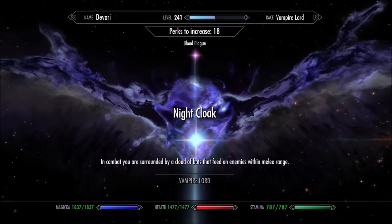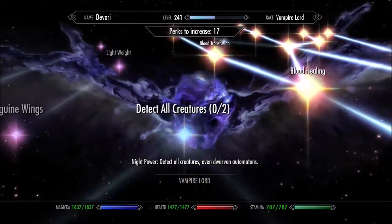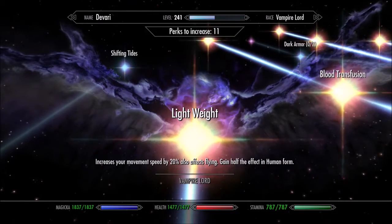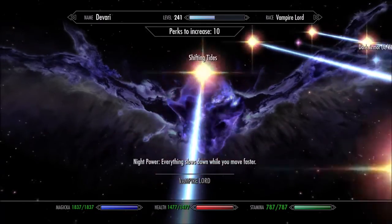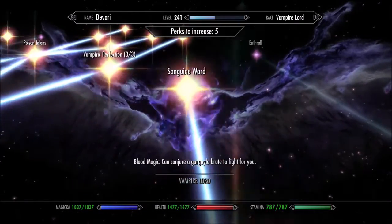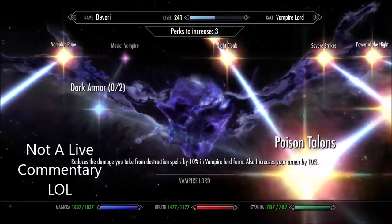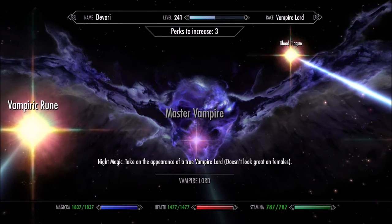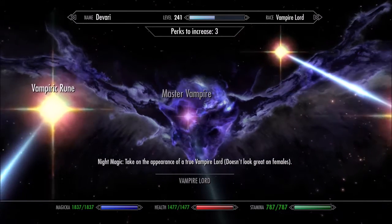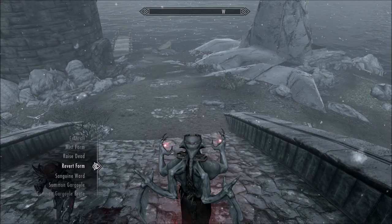The only perks I don't select are the category immediately to the left of Blood Plague — I think it's called Mortal Mask or something. It goes: Dark Armor, there are two perks for Dark Armor, and then it goes up into some other ability — I think it's Master Vampire. So dark armor and Master Vampire — those are the three perk points I don't put in. I actually balanced it out perfectly: I had three perk points left and those were the final three perks, so that finished off pretty well.